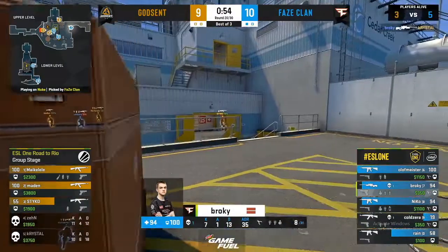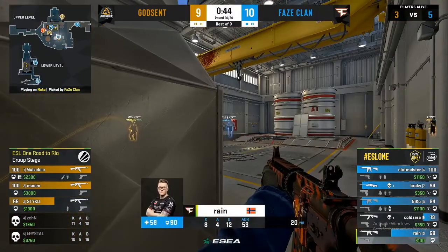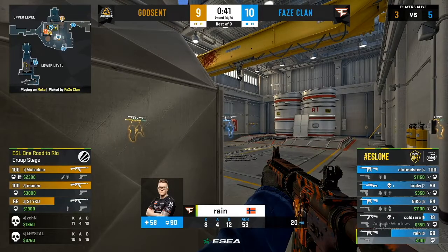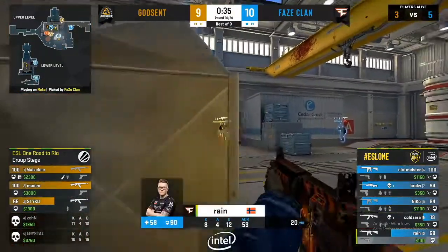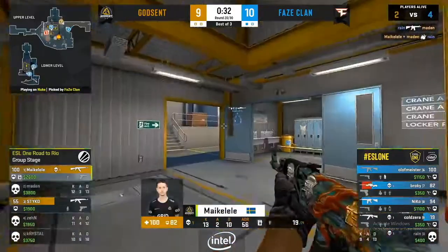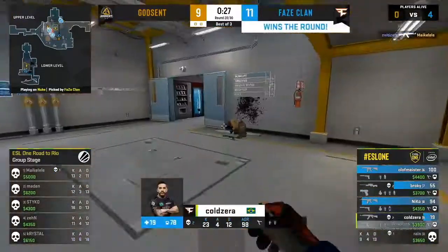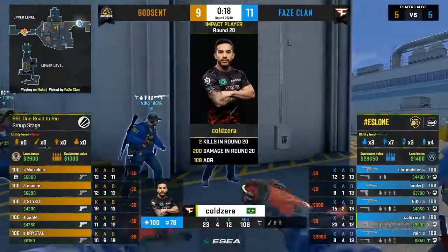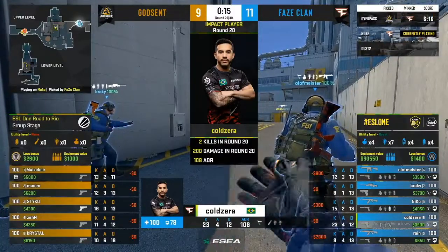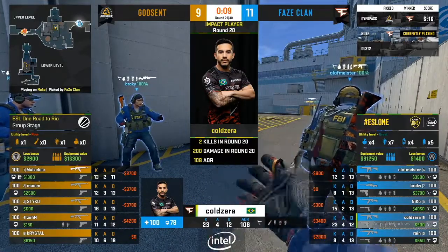Crystal thinks he's found a pathway through main but Broki has it locked down. The rest of Godsend are set up outside A, except Stiko — who again has secured a foothold at ramp. This time Broki is keeping an eye on him. Broki gets a nice flick to deal with Stiko, and Maka Layley gets mopped up shortly after. Phase are on 11 rounds with four players surviving. It's a recipe for CT success — Godsend need to revisit the playbook heading into round 21.